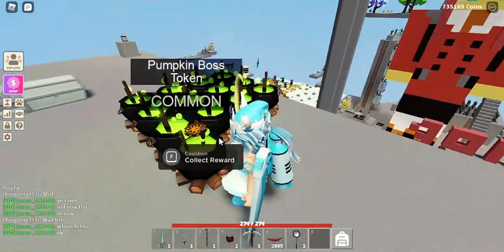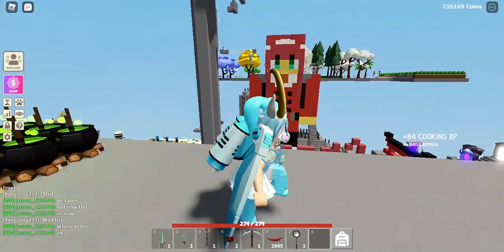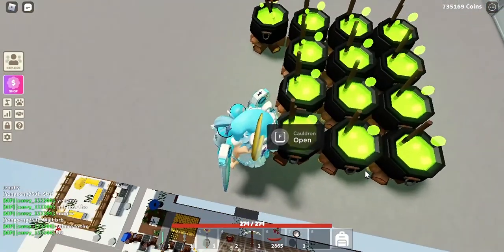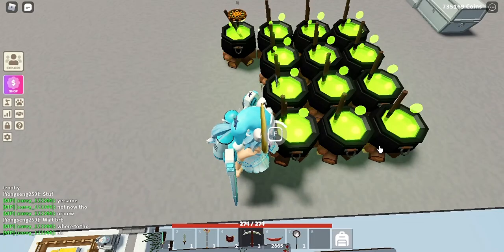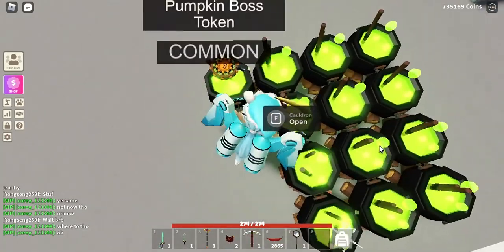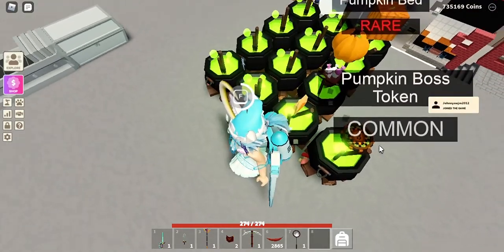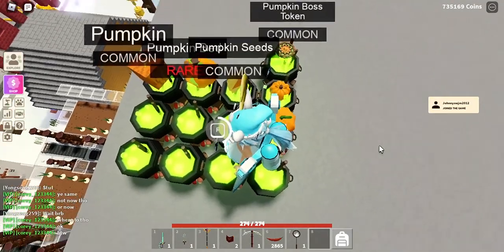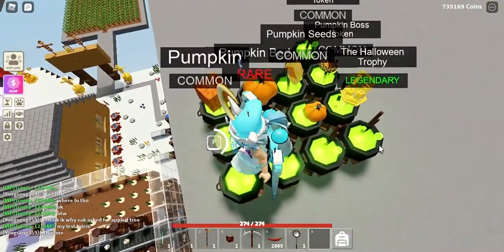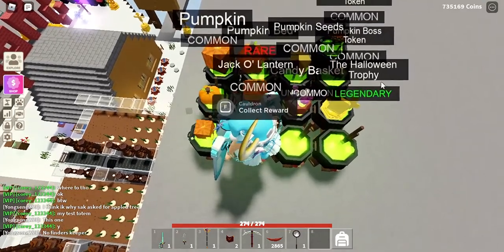Opening the cauldrons - I got a common pumpkin boss token. You can get pumpkin boss tokens from catching the mini pumpkins or from the cauldrons. Opening more cauldrons now... Oh! I just got the pumpkin bat - that's a rare item! And I also just got a legendary Halloween trophy!